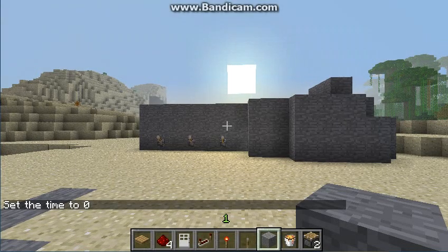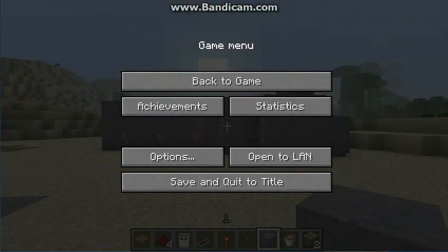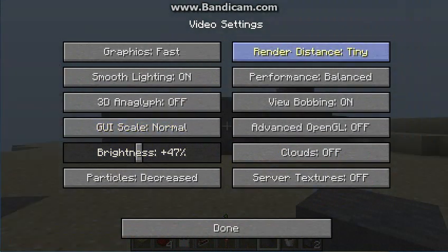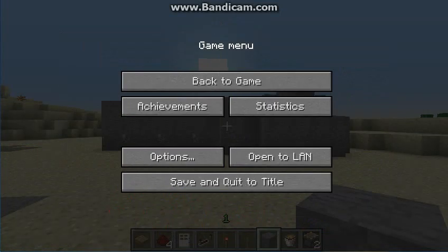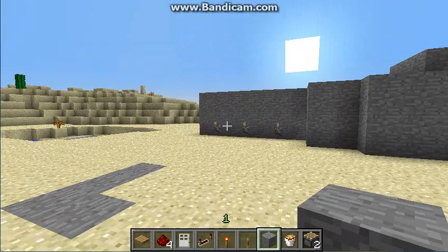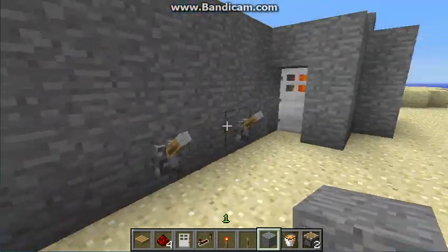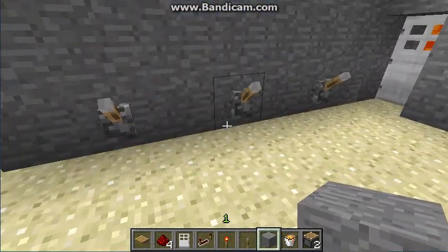Hey guys and welcome to a Minecraft redstone creations. In this episode we are going to be showing you how to create a combination lock, so let's say you don't want people to be able to get in.